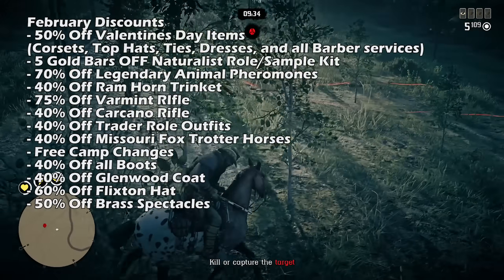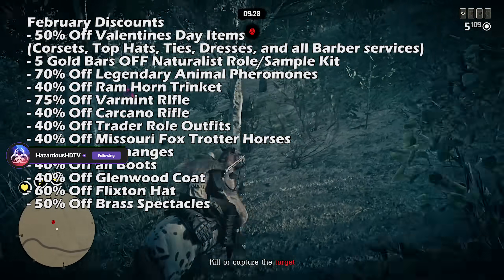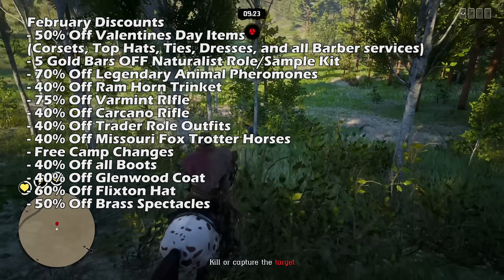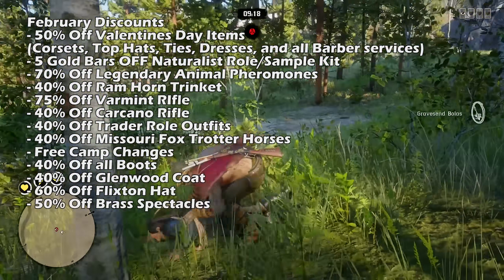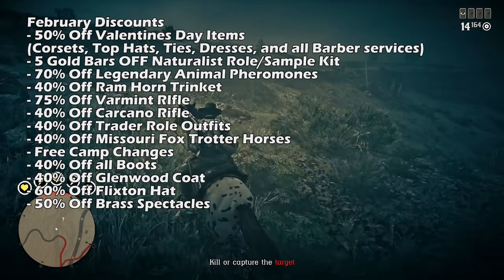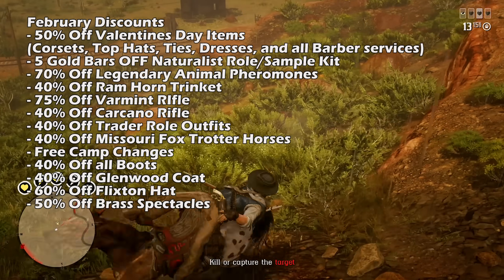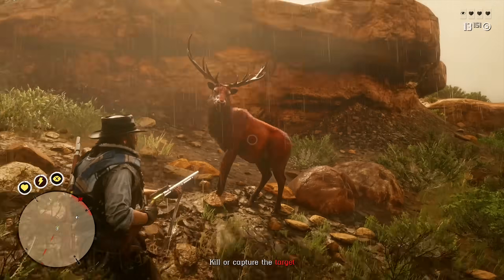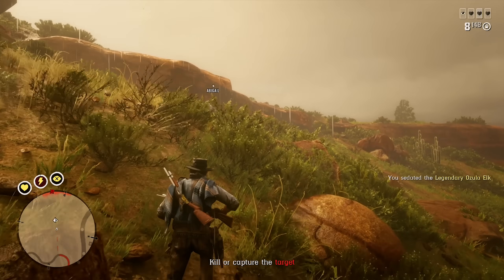In terms of discounts: 50% off Valentine's Day related items like corsets, top hats, ties, dresses, and all barber services, plus five gold bars off the naturalist role and sample kit, 70% off legendary animal pheromones, 40% off the ram horn trinket from Gus, 75% off the varmint rifle and 40% off the carcano rifle at the gunsmith, 40% off all trader role outfits, 40% off Missouri Fox Trotter horses, free camp changes and camp location changes this month, 40% off all boots, 40% off the Glenwood coat, 60% off the Flixton hat, and 50% off the brass spectacles from Madame Nazar.